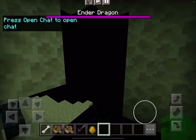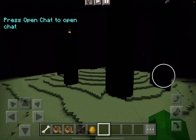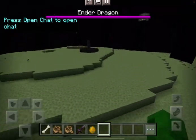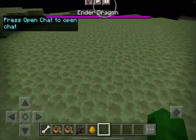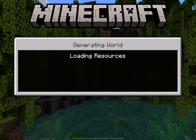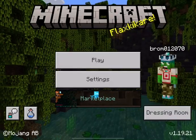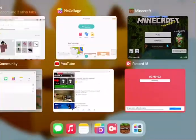So you go in the end portal — I've killed the Ender Dragon and it's quite easy. That's how to find the stronghold, by the way. Bye!